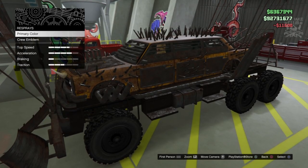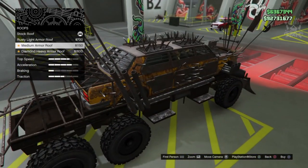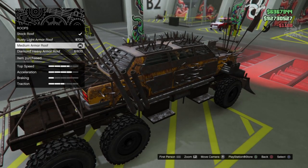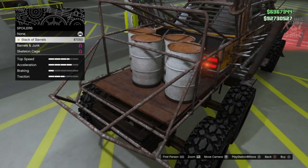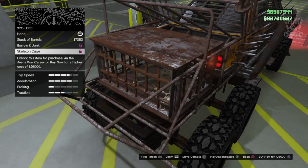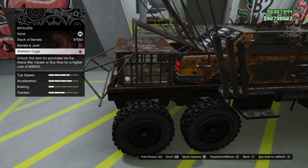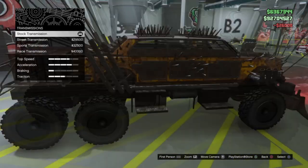For the primary color then we're moving down to the roof — we've got extra armor plating for the roof, that's pretty cool. I think the medium armored roof actually looks the best so we're going to go with that one. We even get a spoiler option — we've got stack bowels, junk in the back, and then we've got a skeleton cage. Oh my god that is morbid but we're going to get it — skeleton cage, yes.